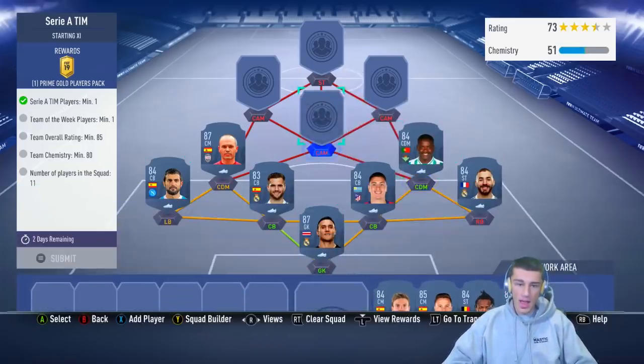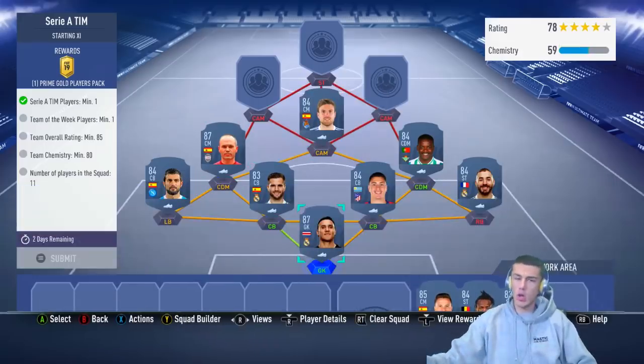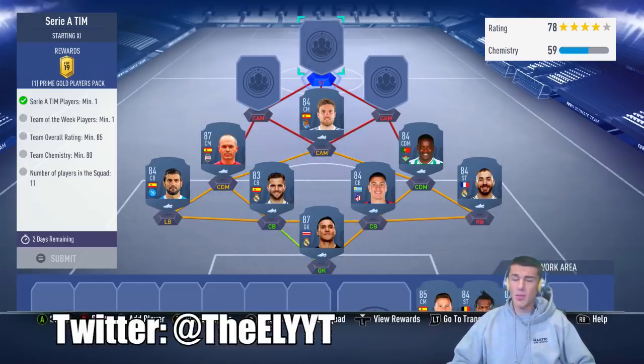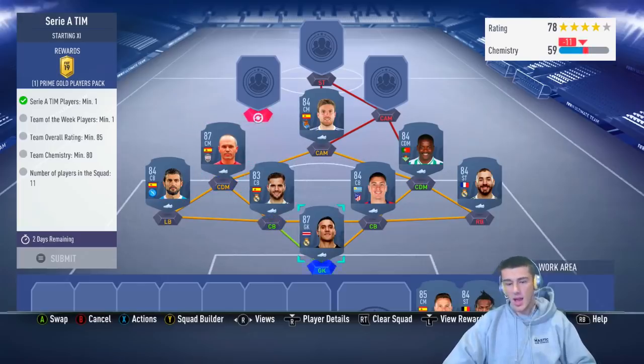Next up we're going to go with William Carvalho, and then at center mid, Alara Mendy. Full disclosure — no loyalty, no position change needed. You never need to go with loyalty on these kinds of SBCs. If somebody's telling you to use a loyalty glitch to save 500 coins, that's not worth your time. Time is money, and position change cards should also be factored into the price — which you don't need any of for this SBC.